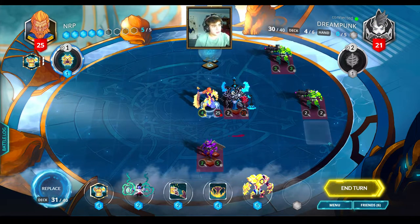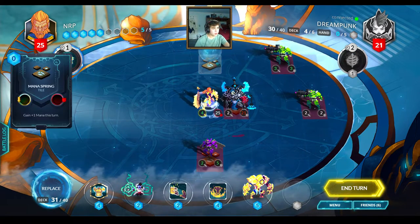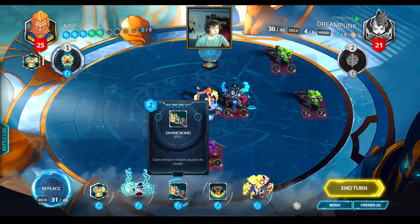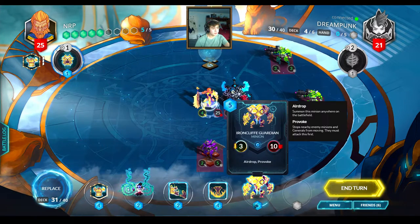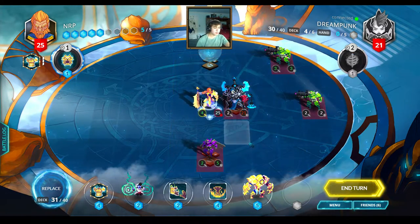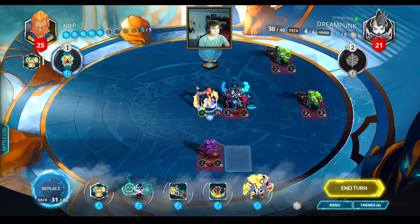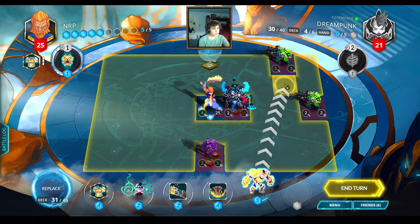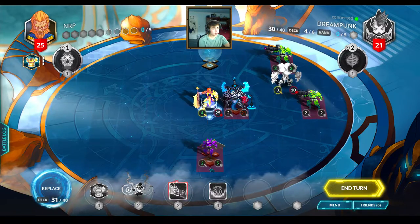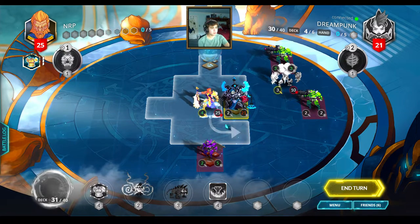I'm definitely going to play the Ironcliff this turn — nothing really else to do. I could give it plus one attack if I grab the Mana Spring, but I want to play it over here so it's provoking both of these. I'll go ahead and do that and get rid of nothing — my hand is pretty good here, because I love a Sunbloom. This is going to play something soon, but this is pretty good. Next turn I can do a Healing Mystic Immolation. I'm going to get rid of the Divine Bond — no chance this gets a big attack off. Mechazor might be a problem for me.